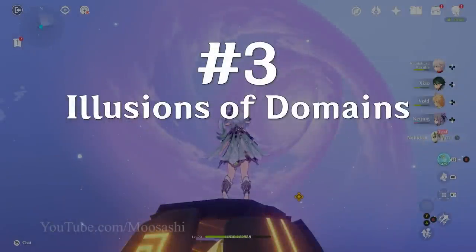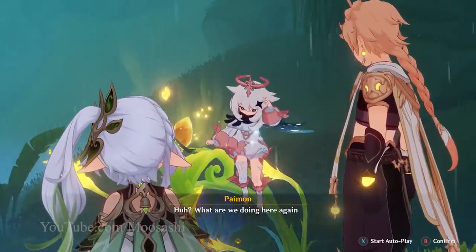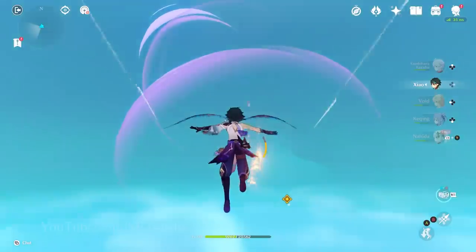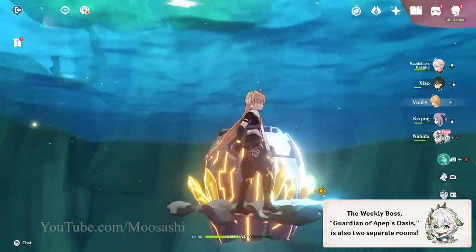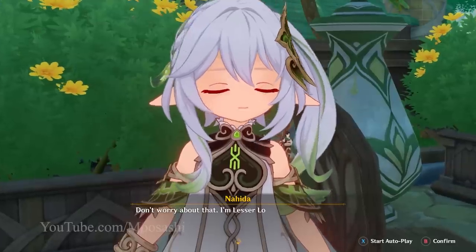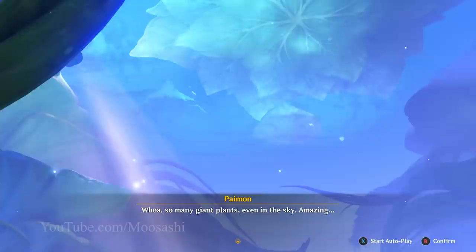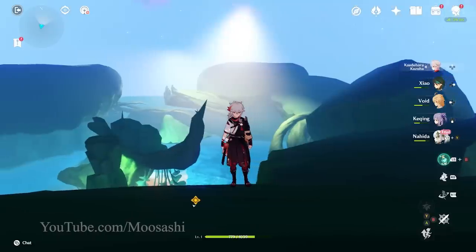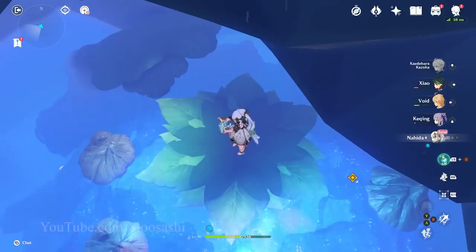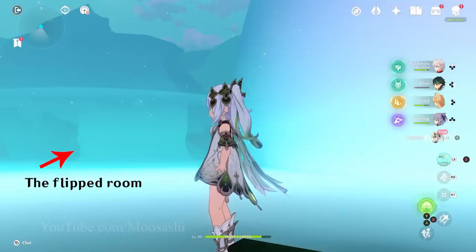Number 3: The Illusions of Domains. Sumeru's domains would like you to believe that you're revisiting the same location multiple times, or that the environment around you is changing. Neither of those are true. Instead, you're visiting copy and pasted areas that have been tweaked and stuffed into the same map space. Take, for example, Nahida's first story quest domain, where you enter a dream. You begin in a room with a ceiling of water — this is what's beyond the water. The flipped version of the room, which makes you believe you either went above the water or that the water fell down, is actually quite far away.